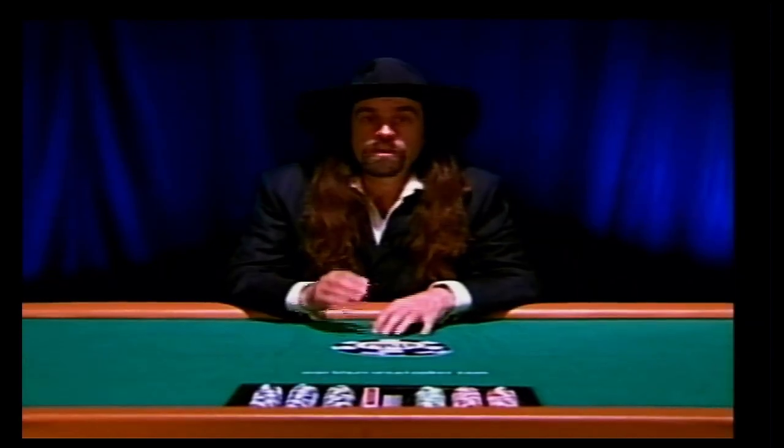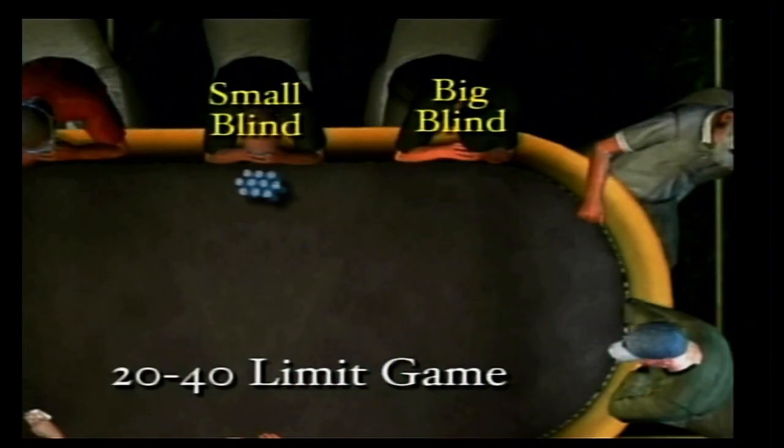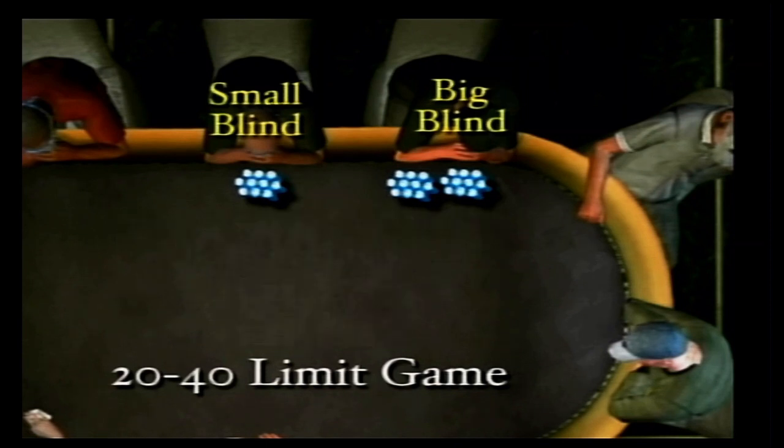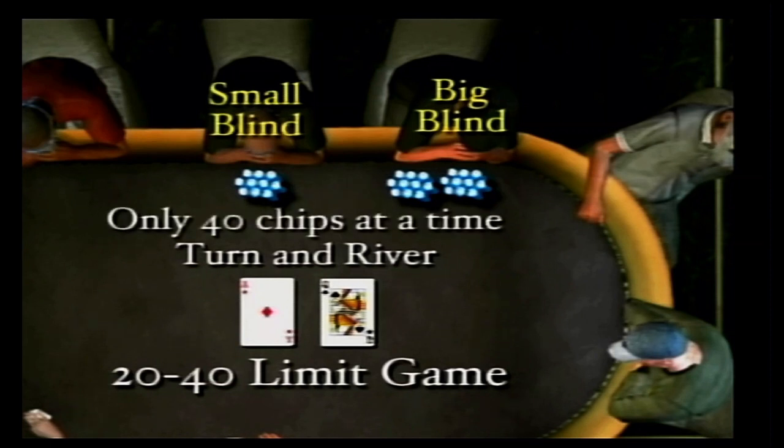In Limit Hold'em, you're very limited in the amounts you can bet or raise. In a 20-40 limit game, the blinds are 10 and 20, and you can bet or raise only 20 at a time for the first two betting rounds, before and after the flop. After the turn and after the river, you can only bet or raise 40 at a time.